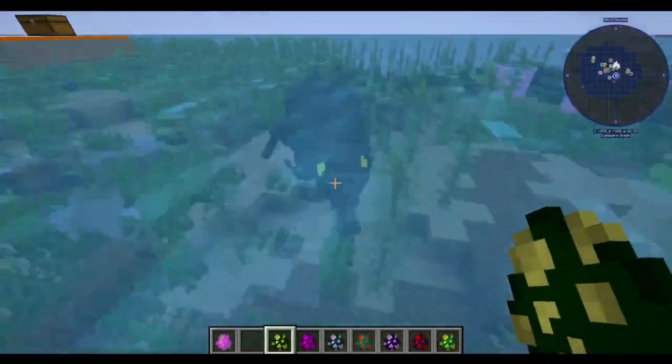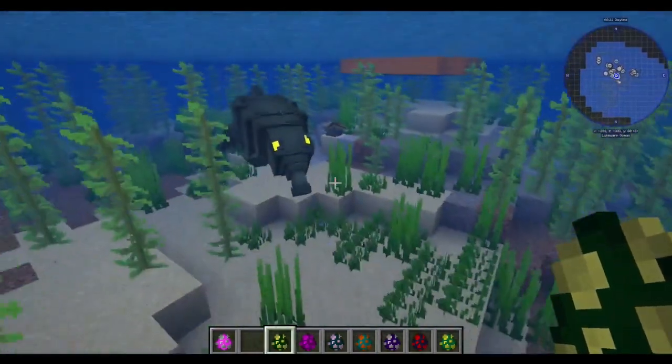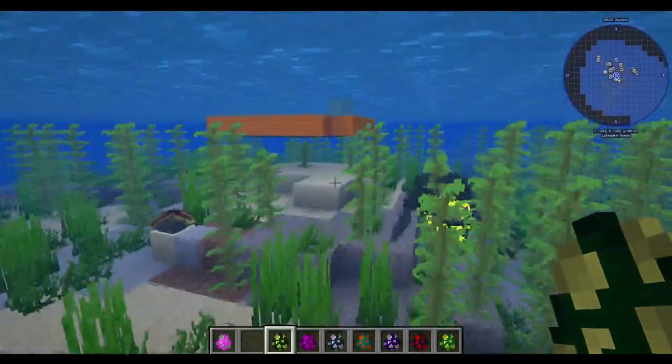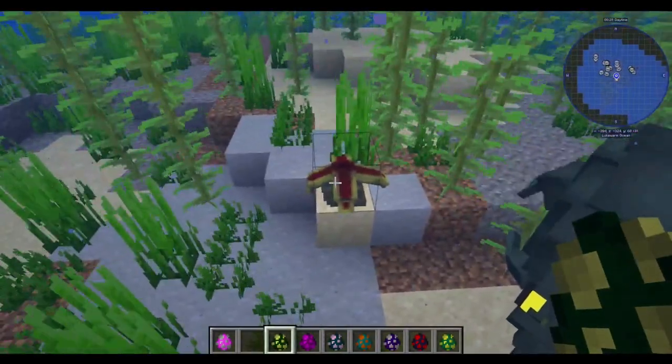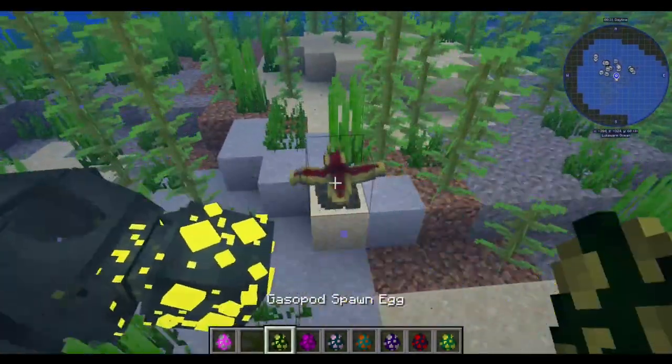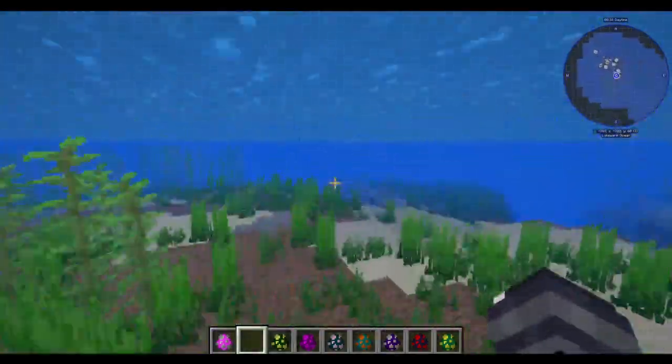This is the Gasopod. These are the little guys that are in the Reef Zone and they'll do that weird stuff. Then we have the Crashfish, like the sulfur plant things. Crashfish actually do pop out of those, they just won't because I'm in creative mode right now.